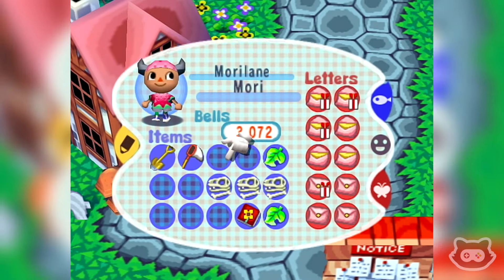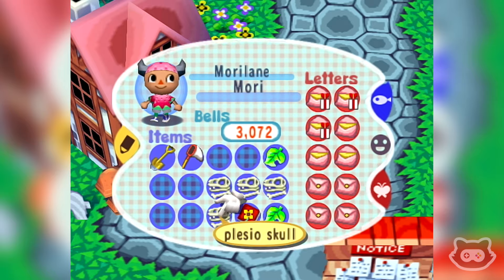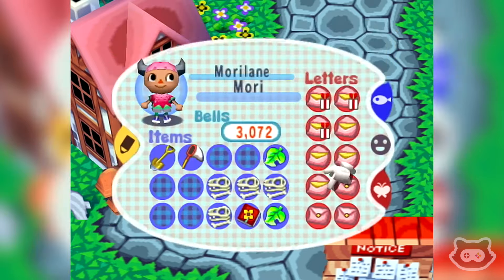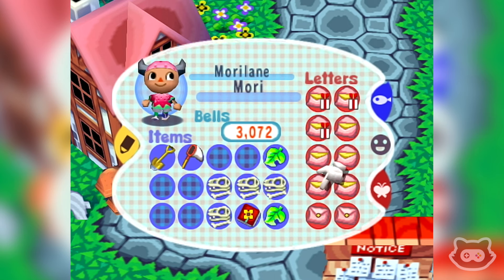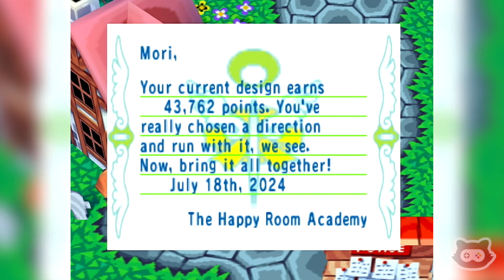So much mail - it's a good job I emptied the mailbox yesterday. Another museum one, a plesio skull, Tom Nook... what's this? 'Do you really boredom of your wardrobe? Show off your originality with some one-of-a-kind duds. Our sale begins at 12 p.m. on July 19th.' Okay, so we've got a sale day tomorrow. Your current design earns 43,762 points - we're still miles away from a reward from the HRA but we're getting there.